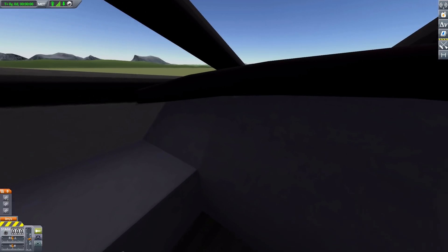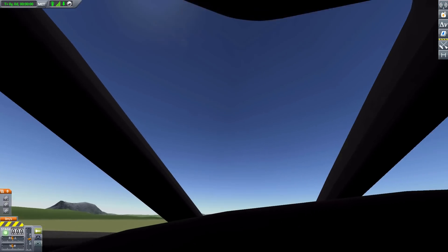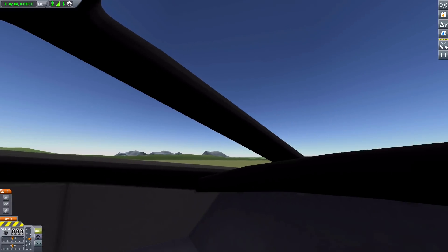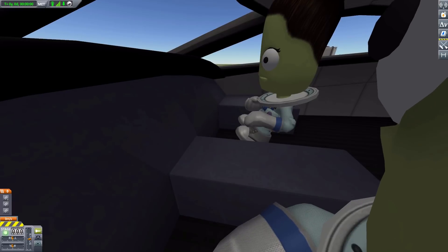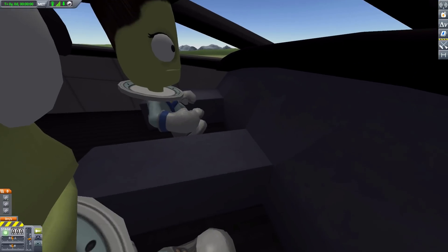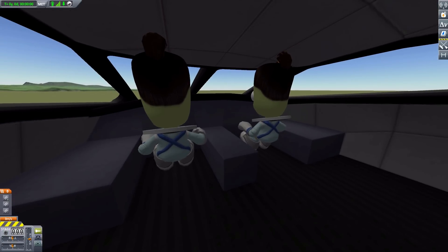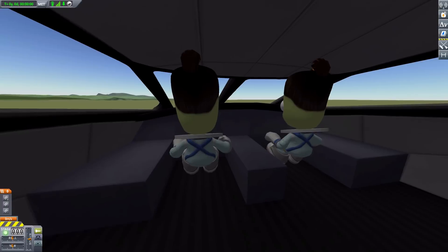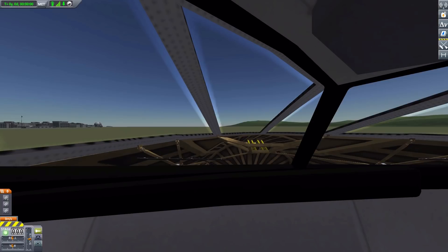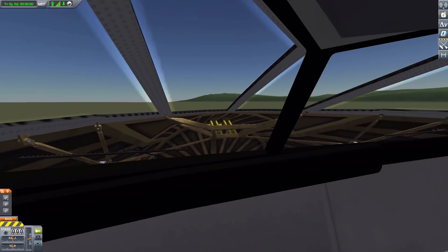The hypersonic cockpit is the most bleak of them all — no instrumentation and small windows, which kind of goes par for the course given the elongated, sleek design. The Kerbals don't even get chairs; they're just floating there. But it's still good to have something rather than nothing.